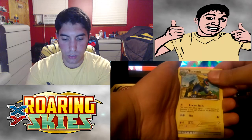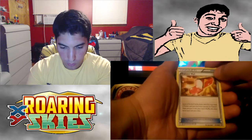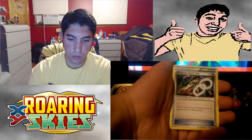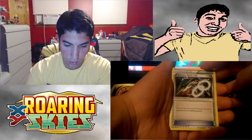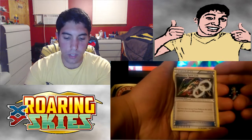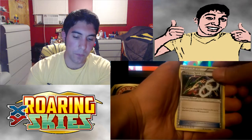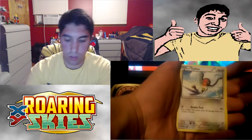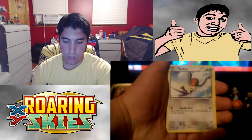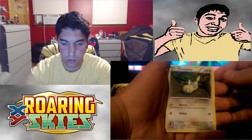Yeah, it's a pretty cool illustration. We got Trainer's Mail — look at the top four cards of your deck, reveal a Trainer card. Yeah, it's whatever. We got Rayquaza Spirit Link — your turn does not end if the Pokémon this card is attached to becomes Mega Rayquaza EX. I like that illustration, it's a nice illustration. Look at that. Alright. Clay Dunsparce — I think I have this one.